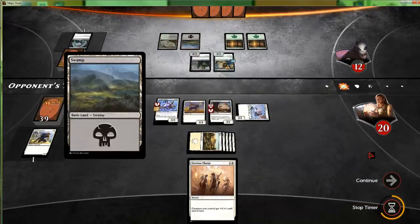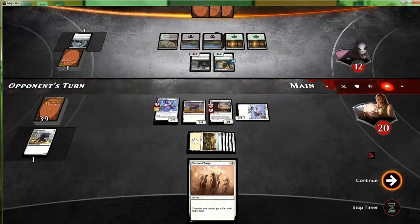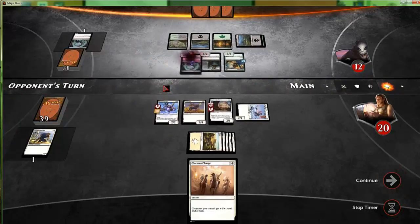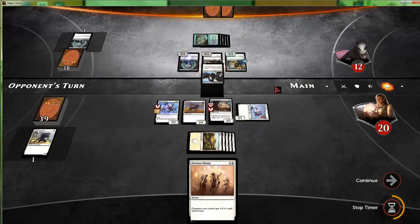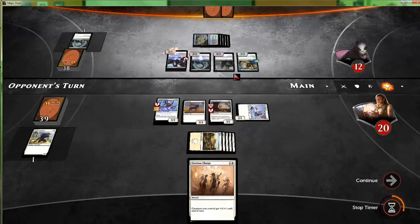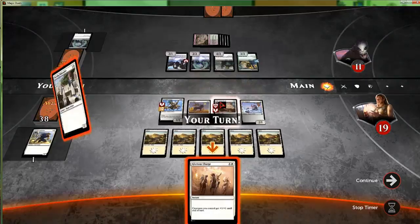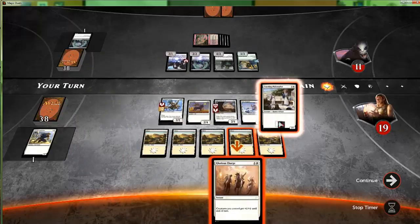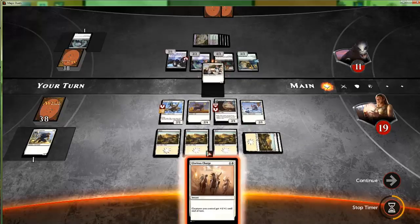Another Flesh-Mad Steed, Blood-Toll Harpy — unfortunately that's kind of annoying. Our Glorious Charge is going to be quite good here. Let's see — our Sky Spear can only be blocked by the Gloom Widow and the Blood-Toll Harpy. Realistically if they double block — which I don't think will actually happen — we can get over both.